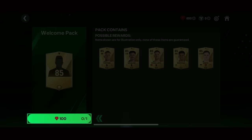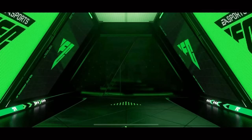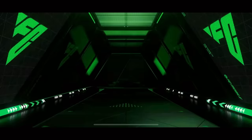The first pack is the 100 gym pack where we get an 85-rated player. I'm not expecting anything spectacular, but anyone usable is good enough for a beginner team. I got Carvajal/Trippier here, which is not bad because right backs and left backs are usually very expensive, so he'll do the job for now.